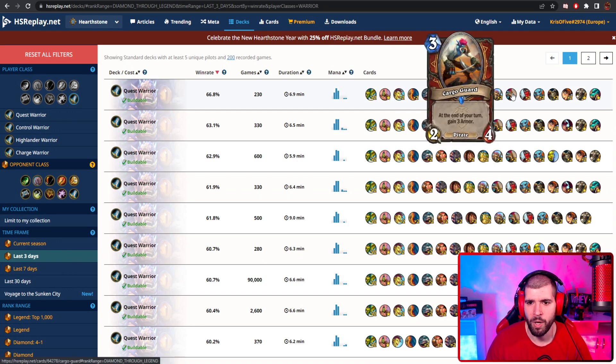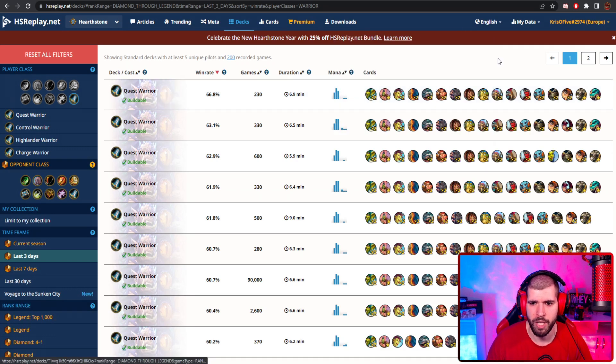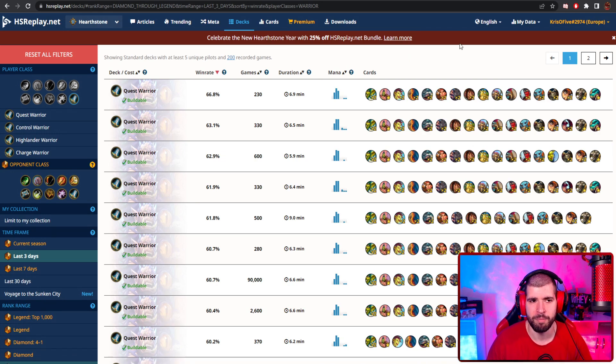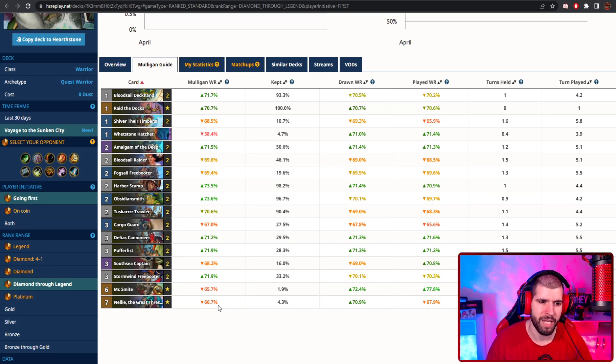Other than that, people are running one less of the Cargo Guard, which is okay I guess, and also one less of the Tusk Card Trawler. You can play around with some of the flexible cards and fit in something you feel would work better for your current meta, but other than that, the list remains the same.